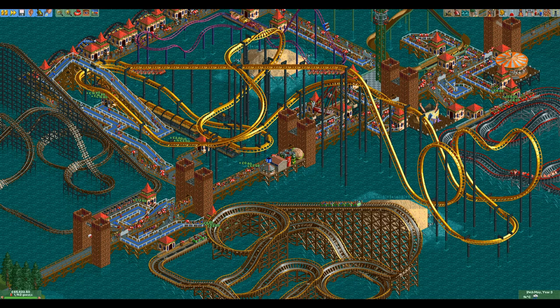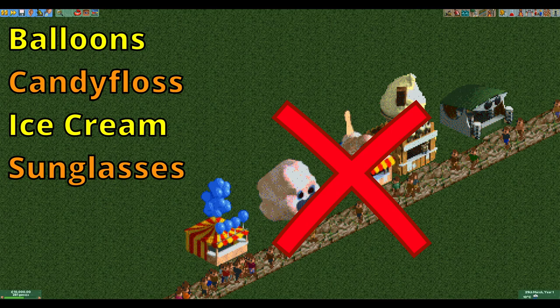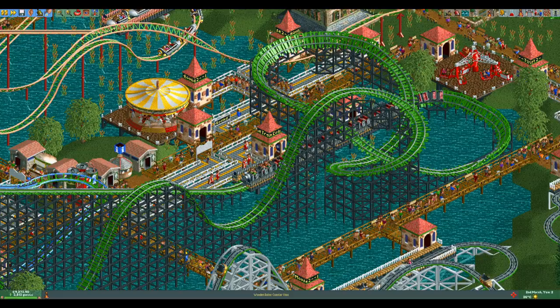There are five items that are impacted by rain. The first four are balloons, candy floss, ice cream, and sunglasses — if it is raining, guests will not buy these items no matter the price. Umbrellas are the other way around: if it is raining, guests will always buy them no matter the price, which is why you should always charge €20 for them.